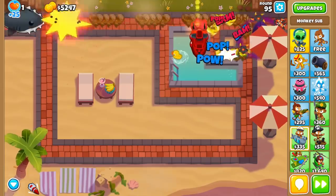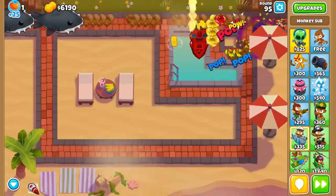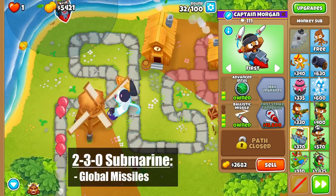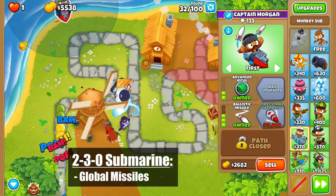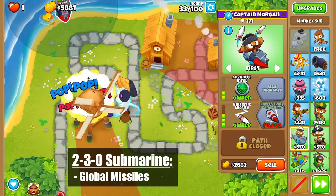Cross-pathing this guy does not affect his abilities in any way, so we're actually going to focus on the X3X Ballistic Missile Submarine when determining how to cross-path it. Upgrading this guy to a 230 lets it fire ballistic missiles anywhere on screen instead of just inside its range. This is super useful if there isn't a great spot for the ballistic missile, especially on maps with multiple entrances.